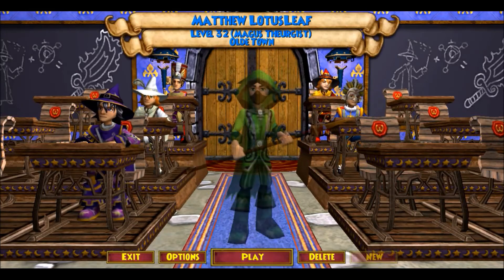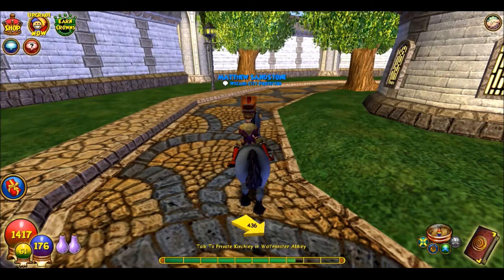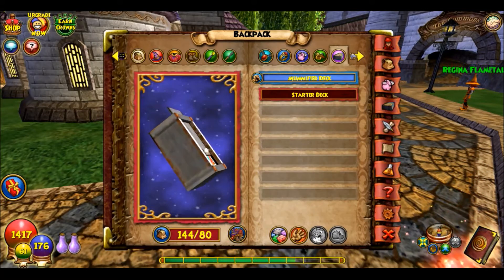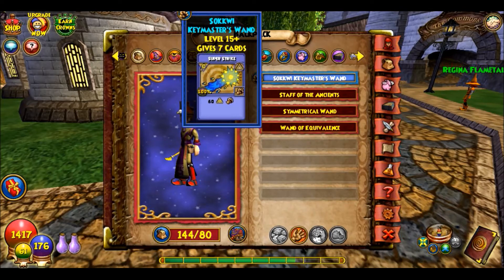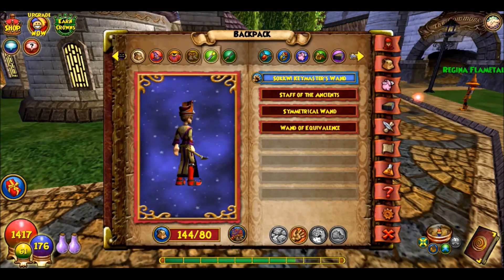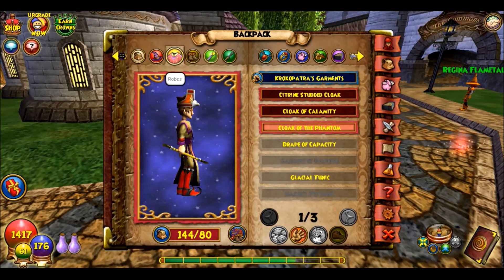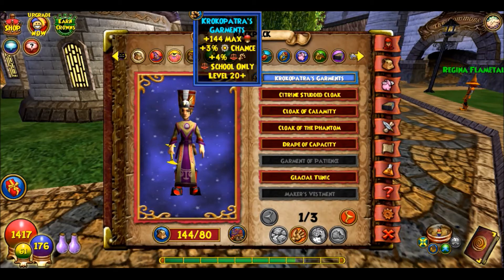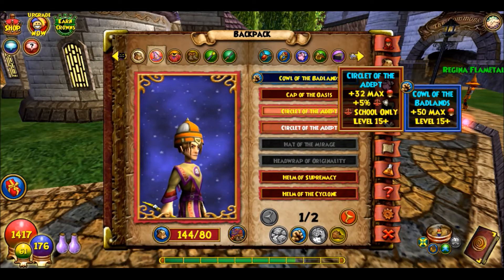My last wizard is a Balance wizard — Matthew Sandstone. He's in between Krokotopia and Marleybone so I still have some basic stuff. I have the Sokwee Key Master's Wand. I'm over my backpack limit so I'll probably have to sell some stuff. I have the Crocopatra robe — so that's pretty awesome.